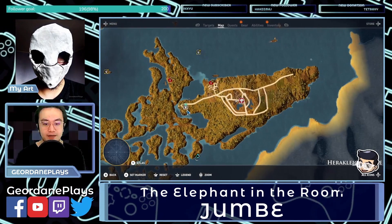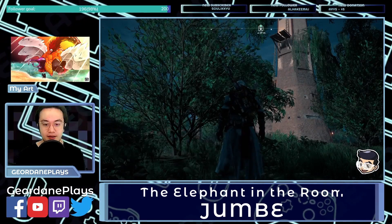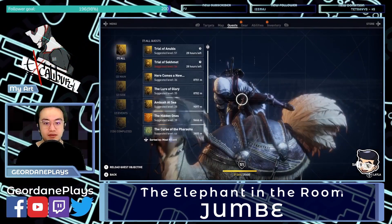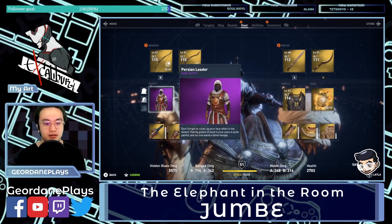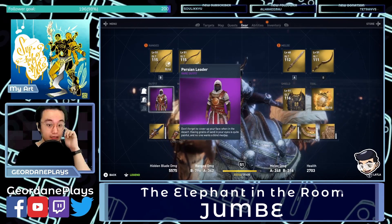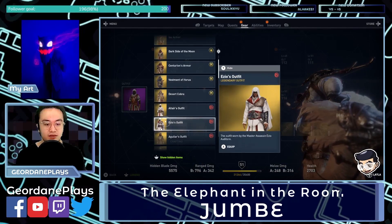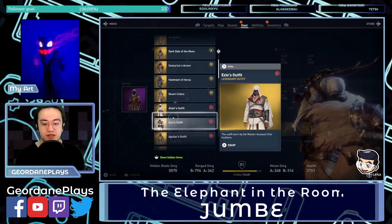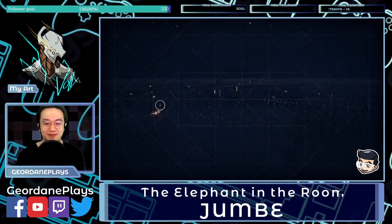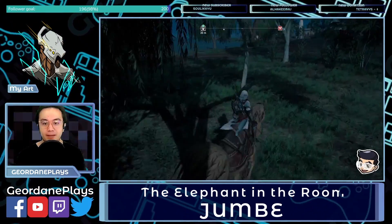This is the one where we're going to be killing Jumbe. For this particular mission we are wearing the Persian commander outfit, which I find to be the most Assassin's Creed-looking outfit with the white and red coloration — not a bonus outfit like Altair's or Ezio's, but one that fits in-game without referencing other characters' outfits too much.